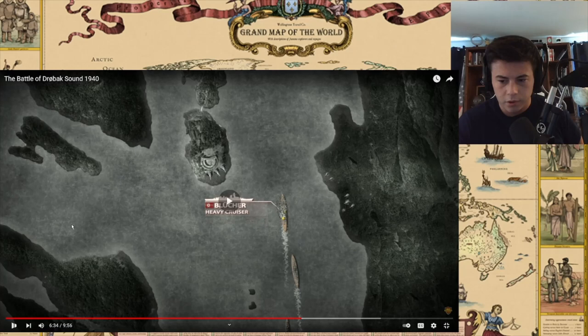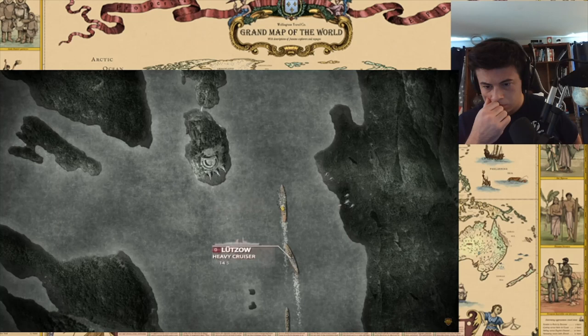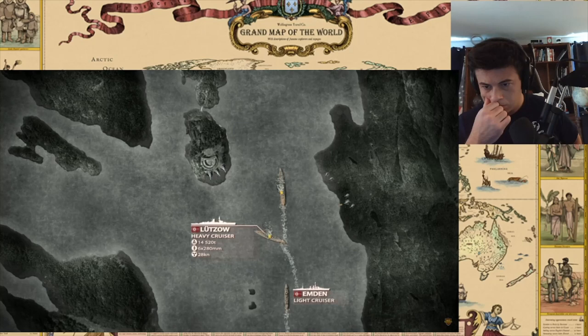Norwegian mainland batteries scored additional hits on the German heavy cruiser as she steamed forward. The second ship in the line, another heavy cruiser, the Lützow, was soon hit several times by Norwegian medium-caliber artillery, causing serious damage and forcing her and the rest of the task force to reverse their course and escape the fjord.